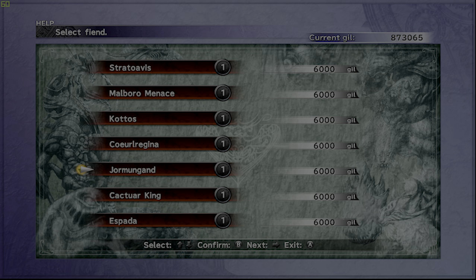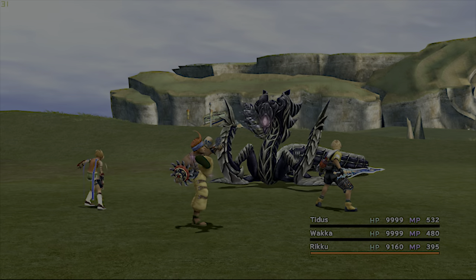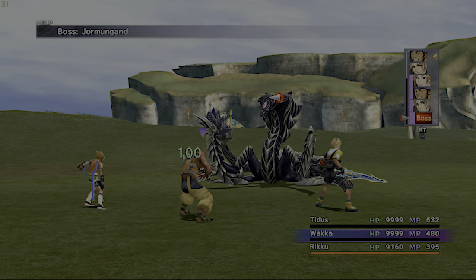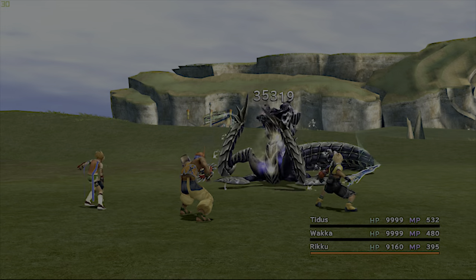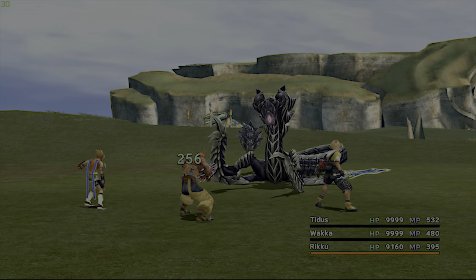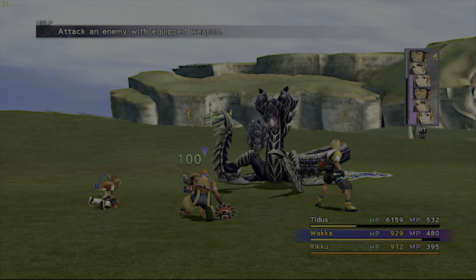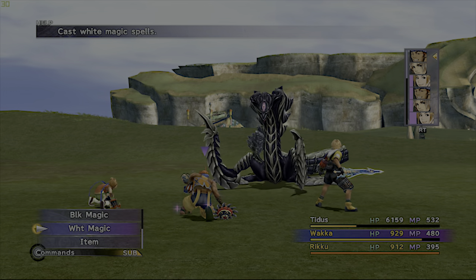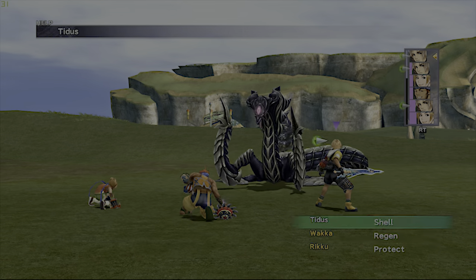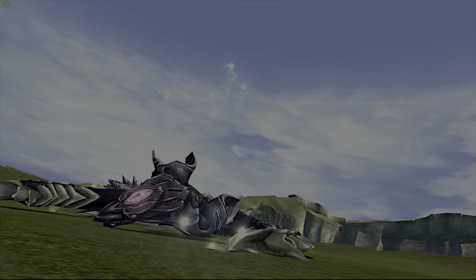Next up is Jormungand. Make sure you have Stone Proof armor because his stare will petrify and shatter anyone without protection. Since we have Tidus with Shell, I think we're okay. Space-Time Warp hits and does quite a number on us. Let's use a remedy — oh, that didn't do anything. Well, Tidus took him out for us anyway.